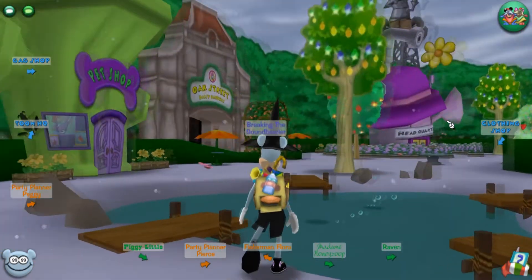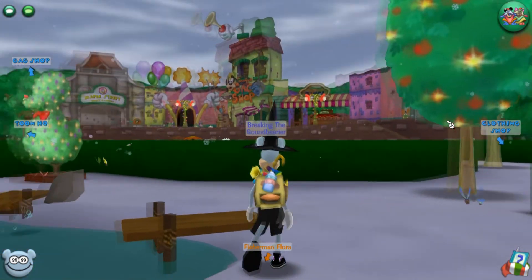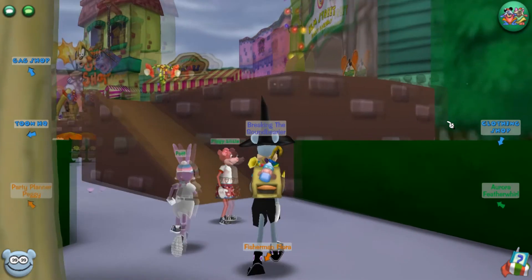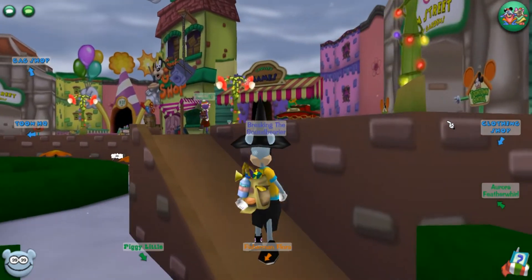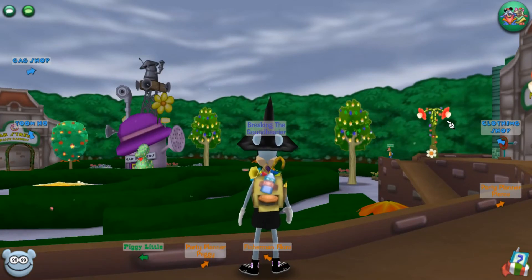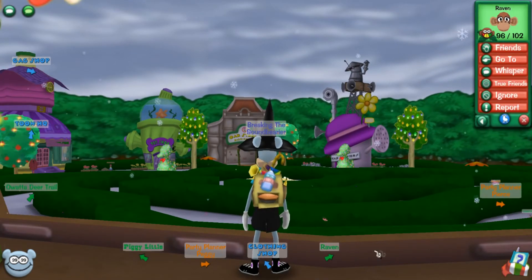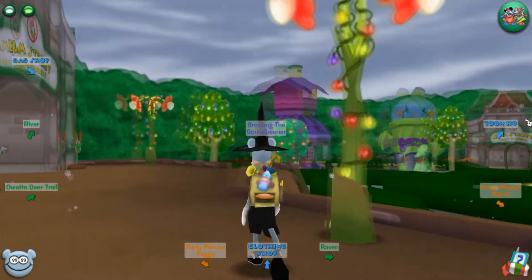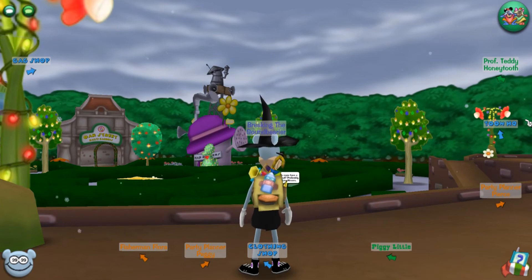Moving on to tip three for new Toontown Rewritten players: utilize the friends tool and make friends. Do not make enemies — try to be nice to everybody. Being nice to people in the community will pay you back by having people to help you with activities when there's no one on ToonHQ. For instance, on a higher toon you could add a couple of toons nearby and ask if they want to run a VP. It's a very multiplicative way to start groups and find friends.